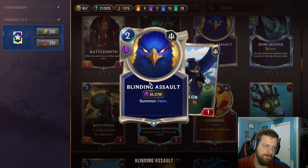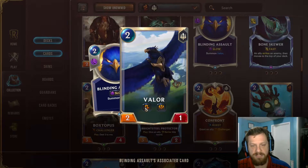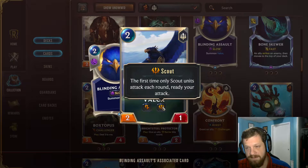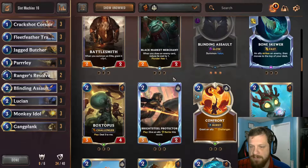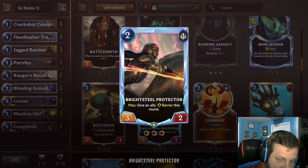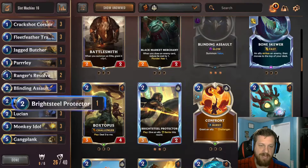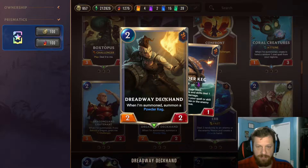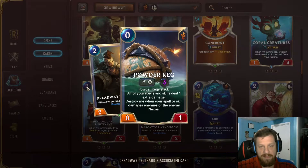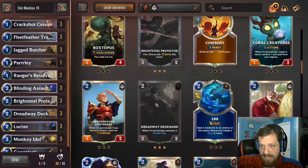Blinding Assault is a two-mana slow that creates a two-one with challenger and scout — if the first time you attack in a round is only scouts, you gain the attack token again. I like all three copies. With challengers, you almost always play Brightsteel Protector — the two-mana three-two whose play effect gives an ally barrier this round, letting your challengers pick off enemies while keeping the unit. If we're playing Powder Kegs, Dreadway Deckhand is great — a two-mana two-two that summons a Powder Keg on play.